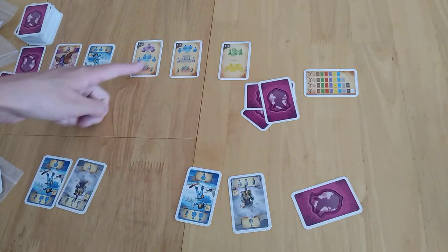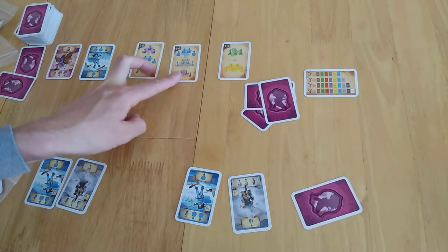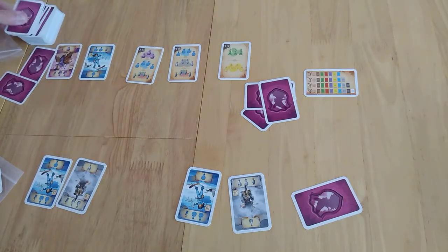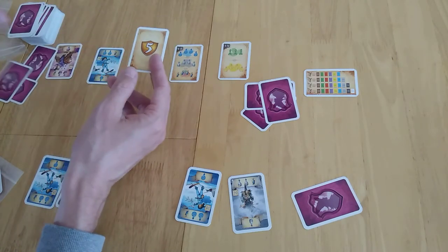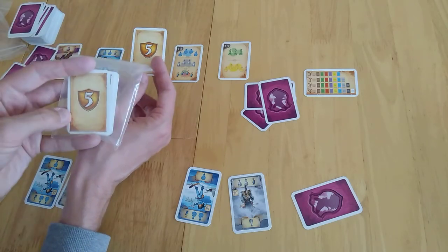At the end of the round you check to see if you've got any of these conditions met. Round one that wouldn't happen — I don't think round two typically, but for round three it's possible. Two people might achieve it at the end of the round. If you do, one person takes a card, they basically flip it over and get this card, and they would get five victory points at the end of the game. And somebody else would just take another one of these empty, not-in-play cards too.